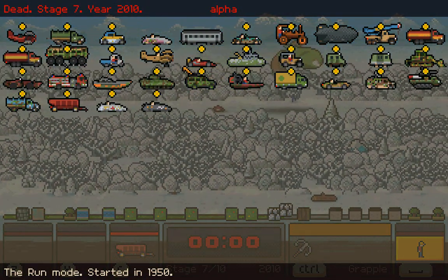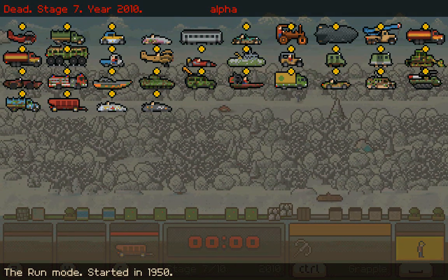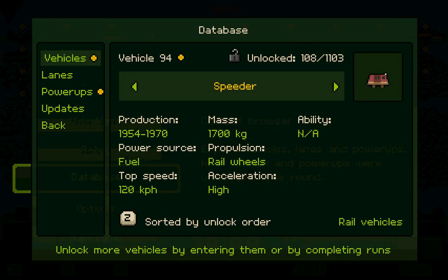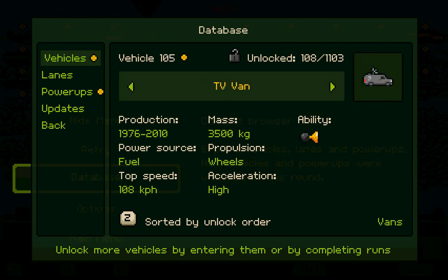I did unlock a bunch of stuff off screen. Even on easy mode, this game gets really difficult — holy crap. To be fair, I am in the year 2010. I don't think I'm gonna try that again, at least not for now. I unlocked over a hundred vehicles this time. I was trying to get through with the TV van. What were these little brackets appearing around the other vehicles? What did that mean? I don't understand.